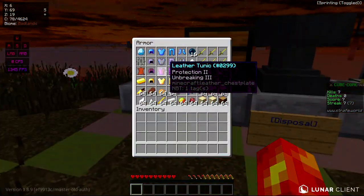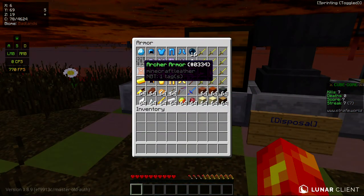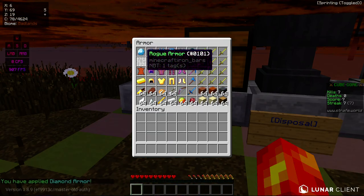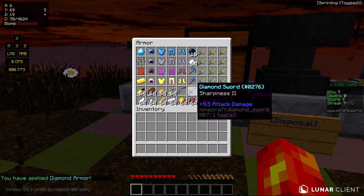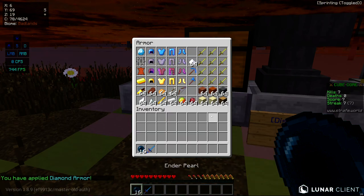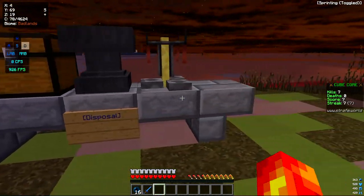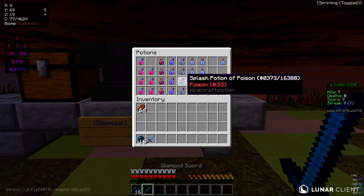All you do is make your own set using diamond, rogue, archer, or bard armor. We're going to make a diamond set right now as our kit, and from there you can grab your sword, your pearls, food, and basically all the essentials you'll ever need. You can go ahead and make your own potions.